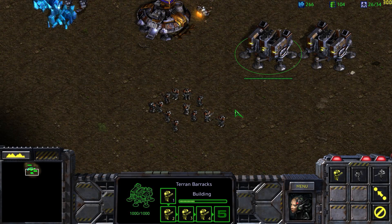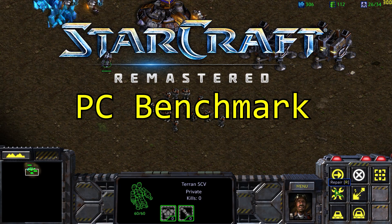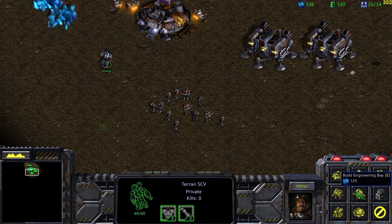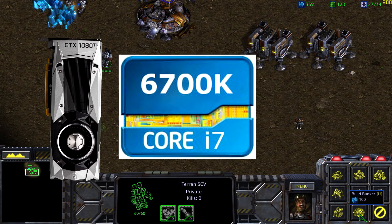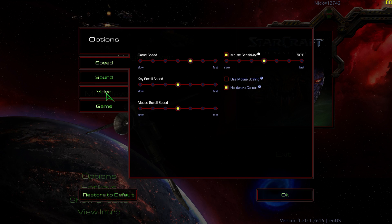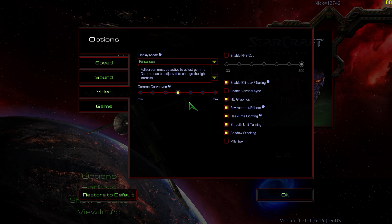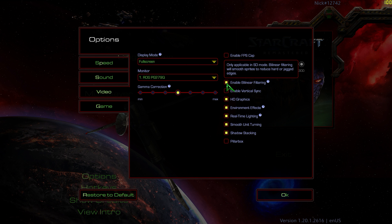Welcome back everybody, my name is Nick930 and today we're taking a look at the new StarCraft remaster and how it runs with top-of-the-line hardware. Today we're using a GTX 1080 Ti with an i7 6700K processor and 16GB of RAM. We're going to run the game with an unlocked framerate, which seems to only max out at 300 FPS even if you disable vertical sync, and all the graphic settings are going to be cranked up to maximize quality.